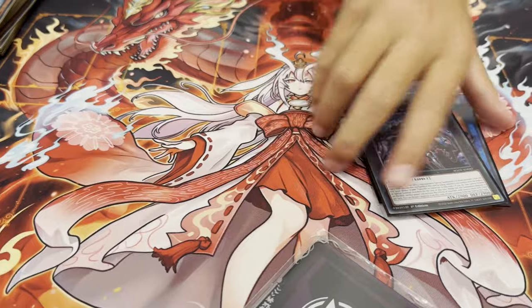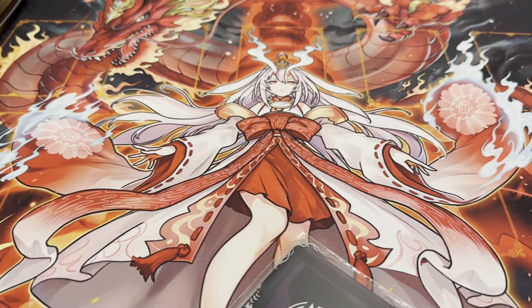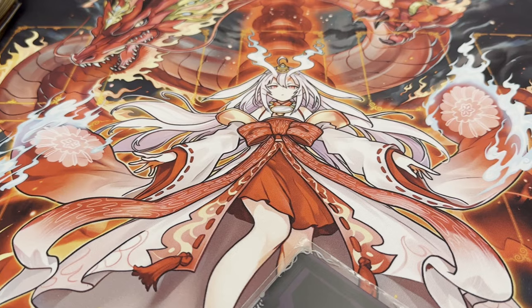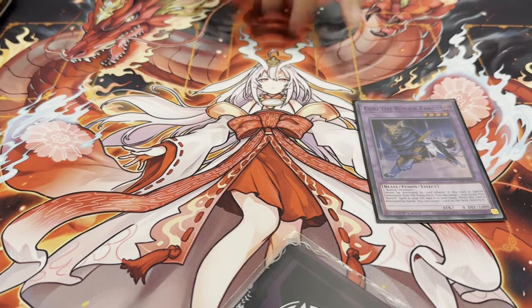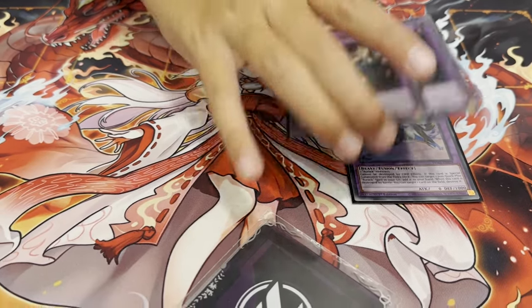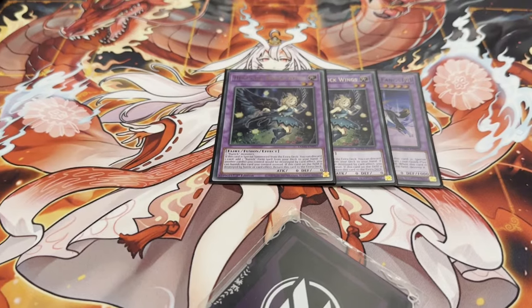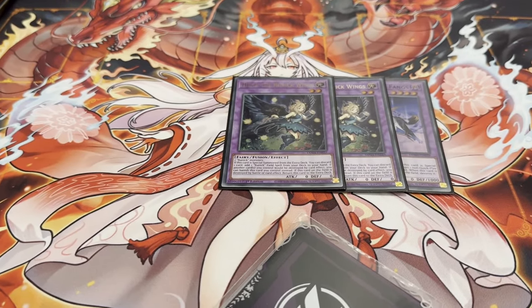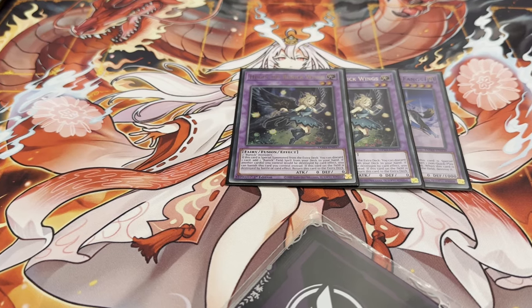You heard it here first — Typhon bad. Most of the monsters this format are small attack, so it didn't come up too much. For the Runics, we've got one Gary — didn't come up at all, rather play something else, but it's there for recursion. Two Hugin — with the mismatching rarities, so nice — searching Fountain and baiting out Ash at Valor.